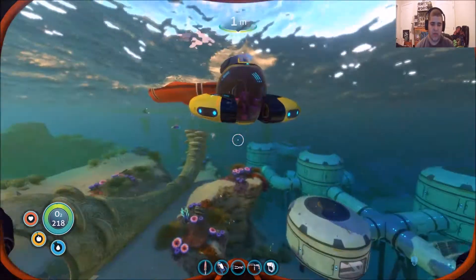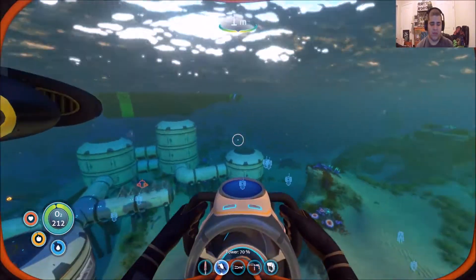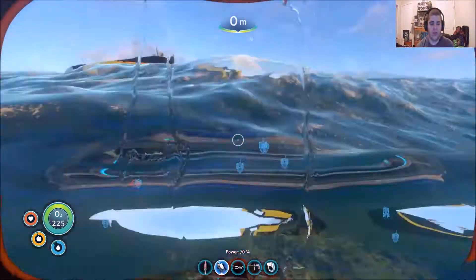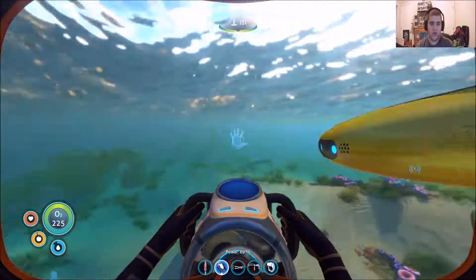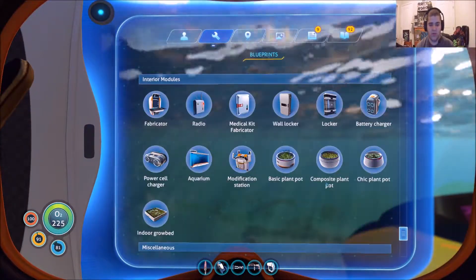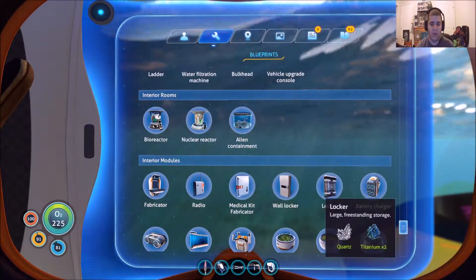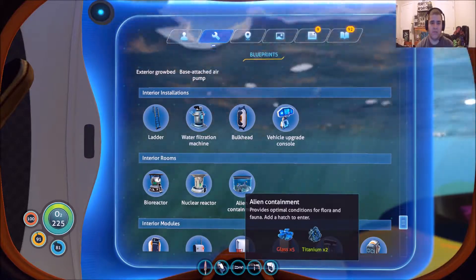All you need is pretty much a — you don't need a Seamoth, but you can use anything like the Seaglider or the Seamoth. But you need to go northwest with your Seaglider or your Seamoth. And also, you probably need a compass. You need to build a compass — if you guys want me to make a video about how to build a compass, I will. And also, you need the alien containment sensor.